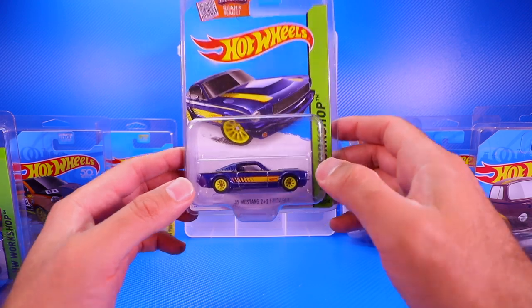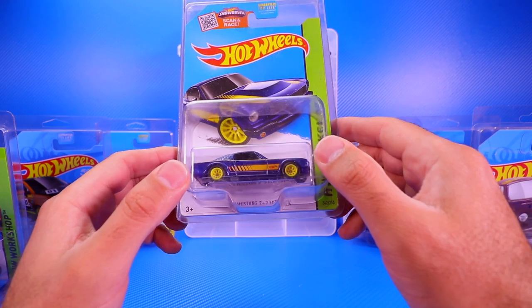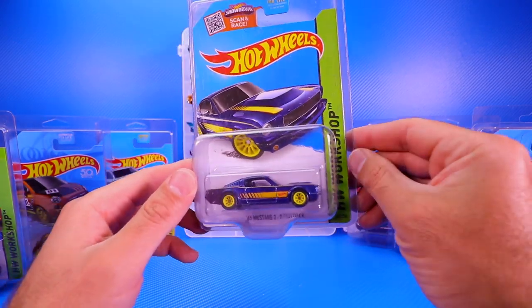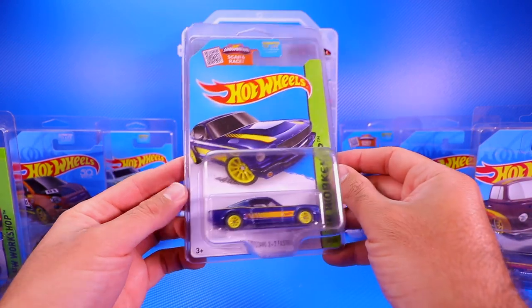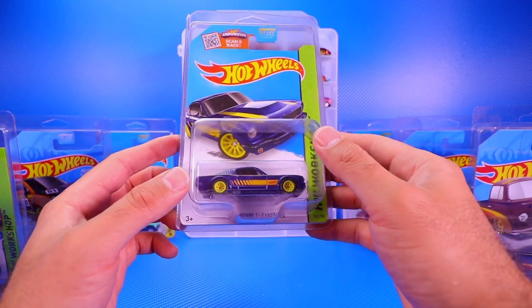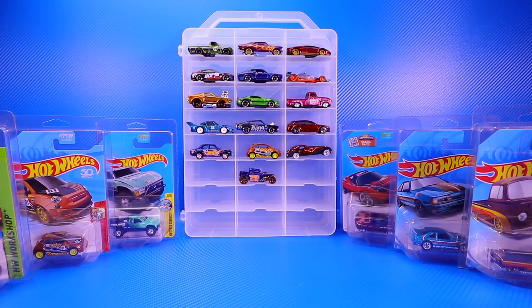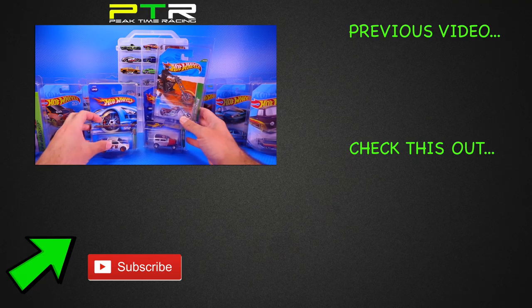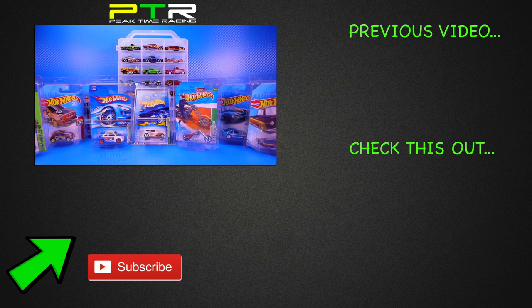Then we've got the '65 Mustang 2+2 Fastback — I think I got this one in a mystery box. The wheels look really good with the Spectraflame paint job. It's dated as a 2013, so probably a 2014 release — the '65 Ford Mustang 2+2 Fastback. Those are all my Super Treasure Hunts, mixed in with a couple of regular Treasure Hunts. Let me know in the comments which is your favorite — thanks for watching, catch you on the next one!